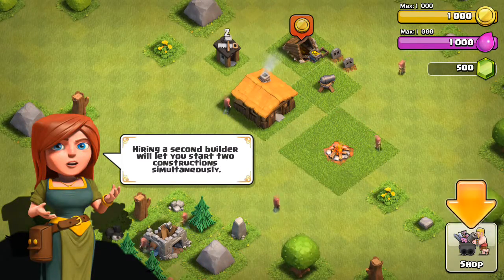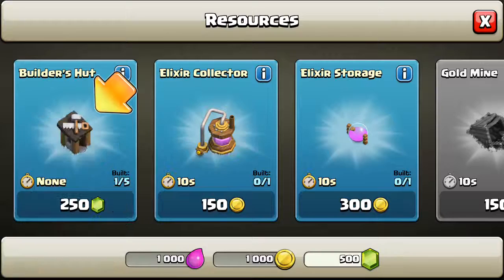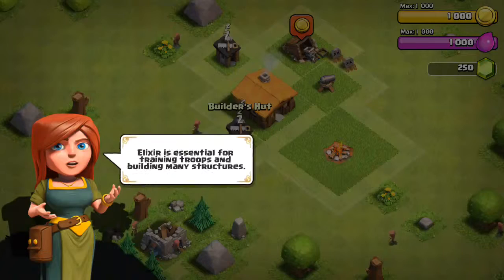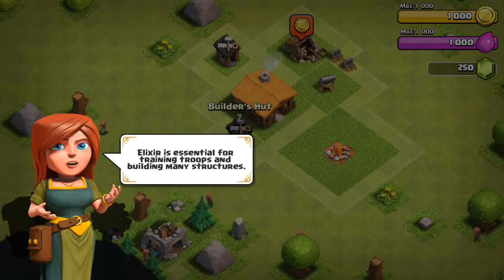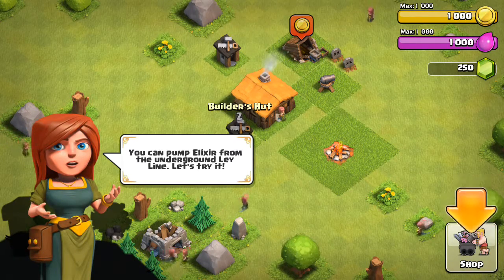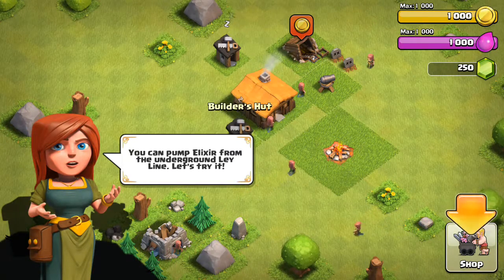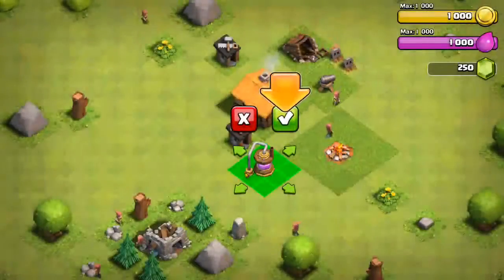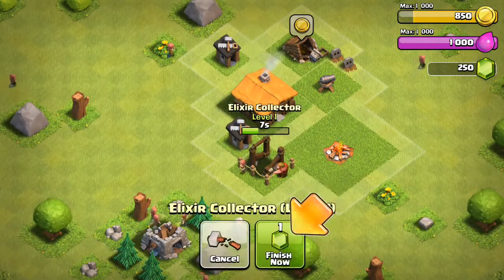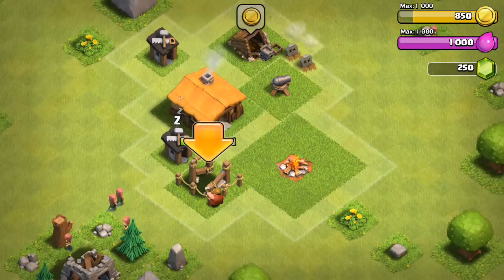Hiding a second builder lets you start two constructions simultaneously. Two hundred fifty gems is a lot — they make us waste half of our gems right at the start, so yeah, not fair. Well, look, it's essential for creating tubes and building many structures. You can pump elixir from the underground ley line. Let's try it. I'm not gonna spend any green gems — I want to keep that perfectly preserved for you.